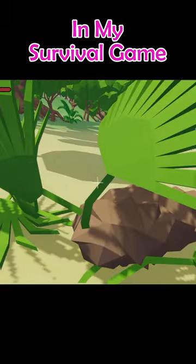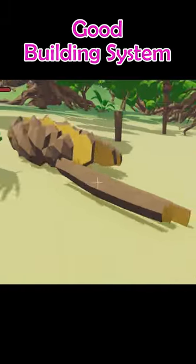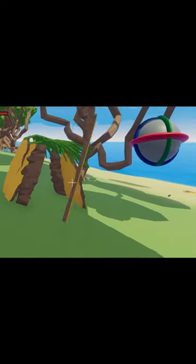Now that you can cut the trees in my survival game, it's time to create a good building system. I tried a lot of different stuff, like using a sphere to control the planks, but that was bad. So I ended up with a very simple way to place the different parts.